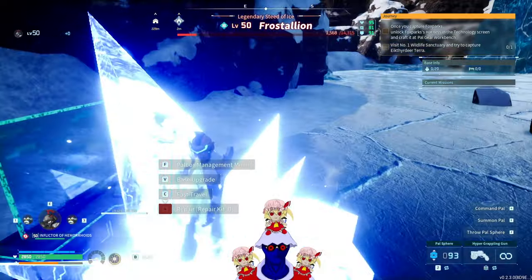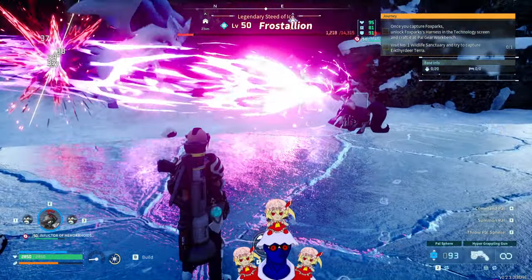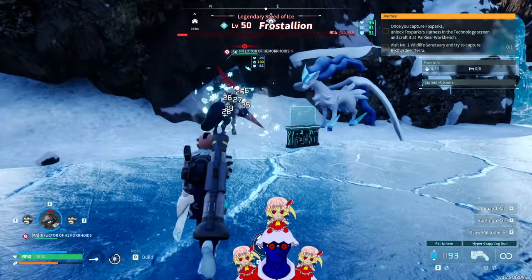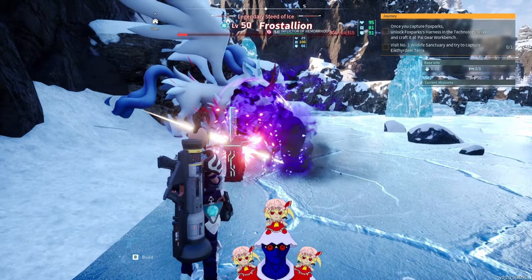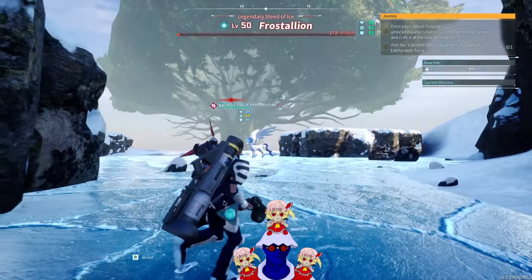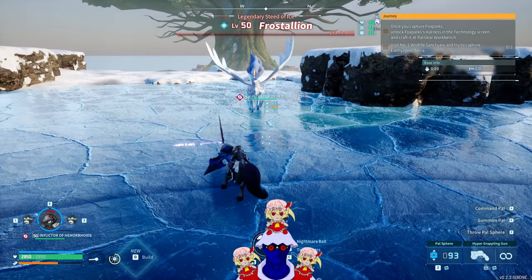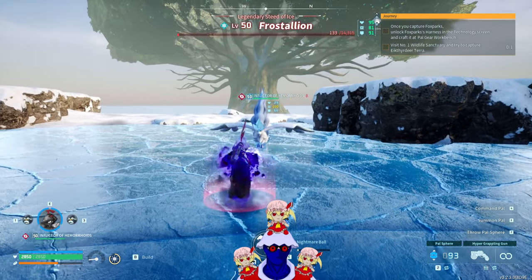Let's end with the topic of this video — Inflector of Hemorrhoids. The damage is really bad. How do you have 3700 attack and do this? Wait — this move is actually insane if only it actually worked. It does insane damage... wait, no. Okay, so Twin Spears — this is the exclusive move.